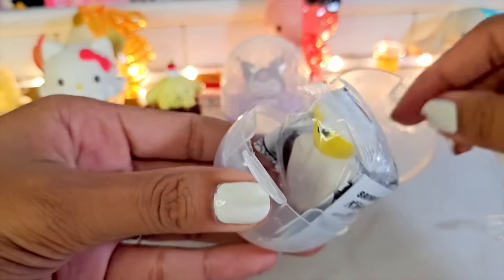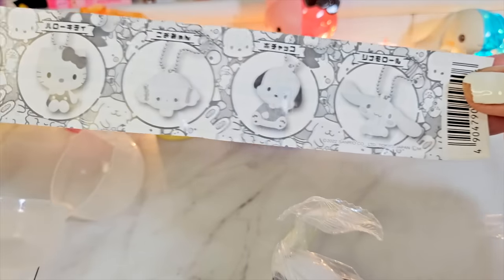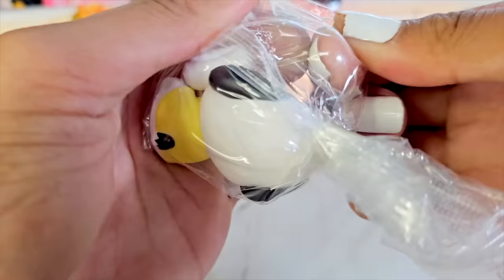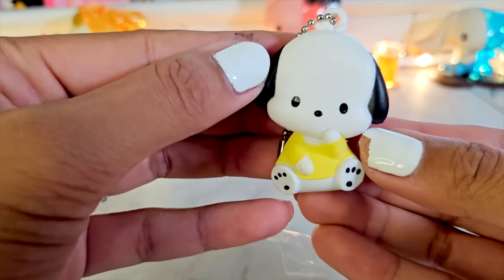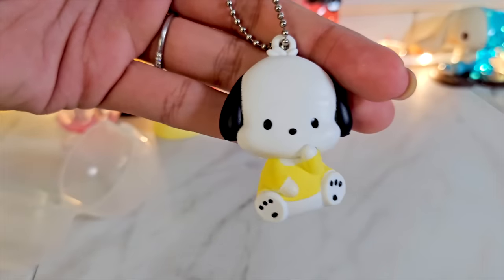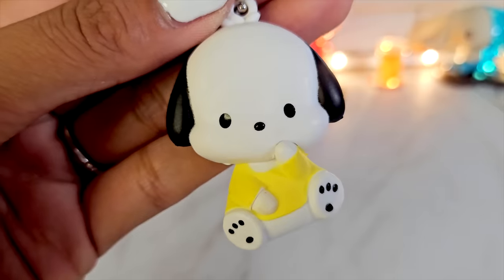We have a Pom Pom Purin figure with an expression insert. It goes in the back like that, then we turn it around — and he is so surprised! He looks like he just saw a ghost. This has a lot of personality — even the hat is flying off because he's so surprised! Let's put you next to your friend Hangyodon. Let's do this next one — there's like a box inside. Who did I get?